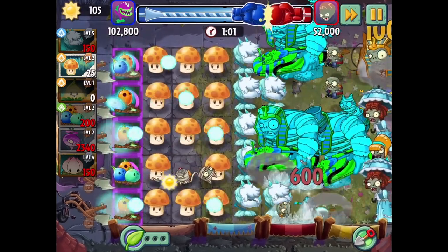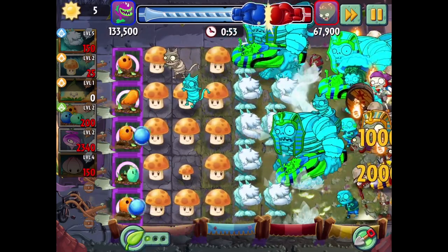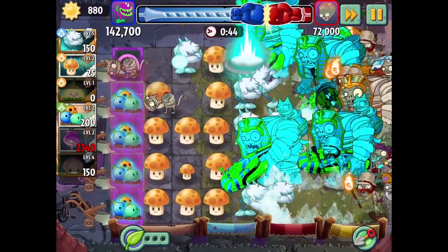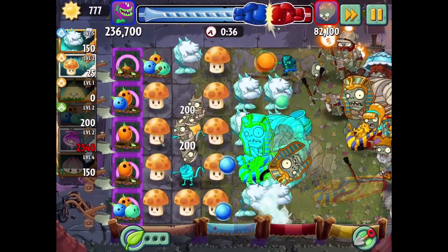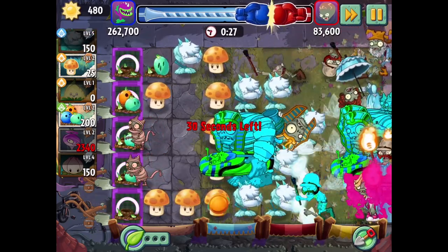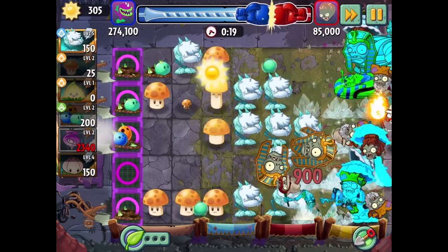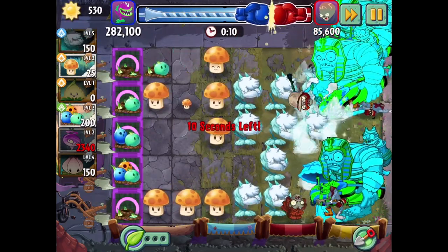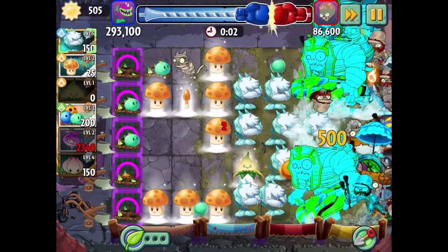More plant food. That's going to bounce stuff everywhere. More zombies are getting taken down. We have the full row now, which is pretty important. I'm just going to go all in on Cold Snapdragons. That clears out so many zombies so quickly. Power Lily is ready — go ahead and get that. We might be able to do that one more time. Let's quickly use plant food on this Gargantuar storming in. The score goes up but not as much as I need it to.